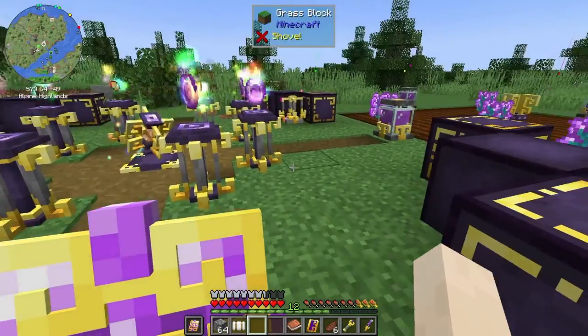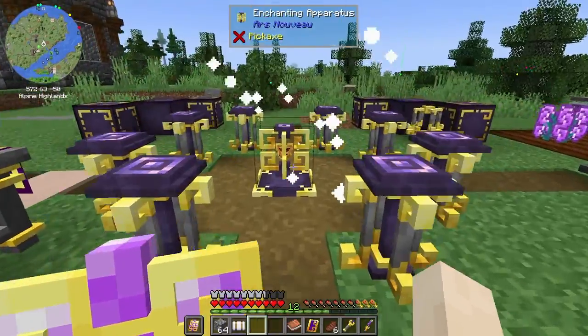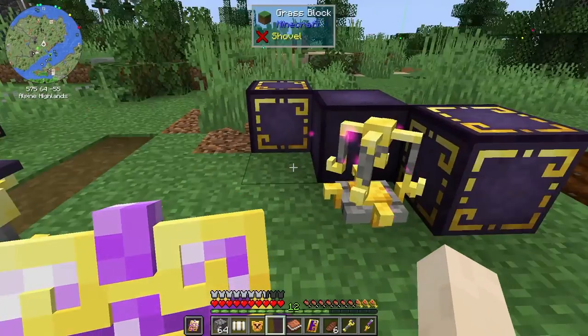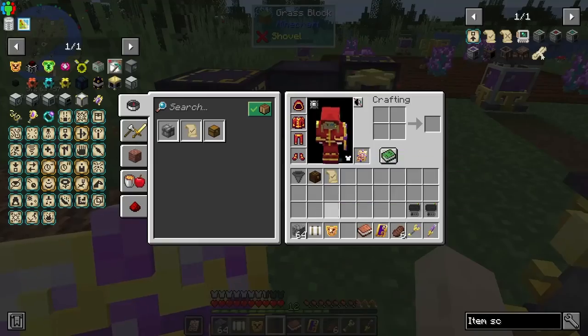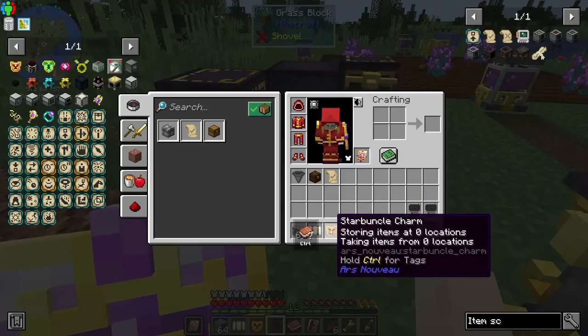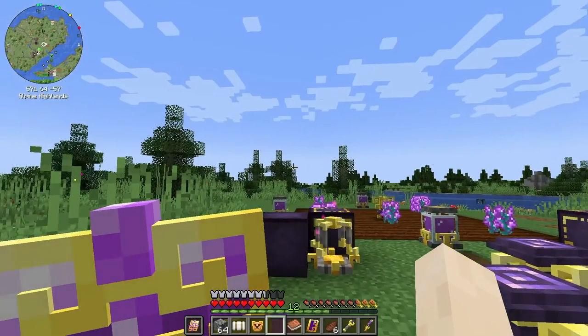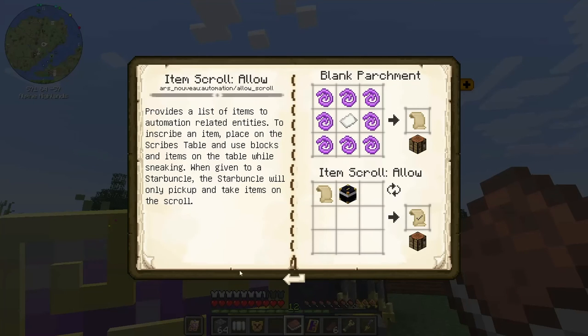Oh yeah, I'm so ready for this! Okay, so we have our imbuement chamber and star bundle charm. Let's look over this again — okay, we have to scroll.